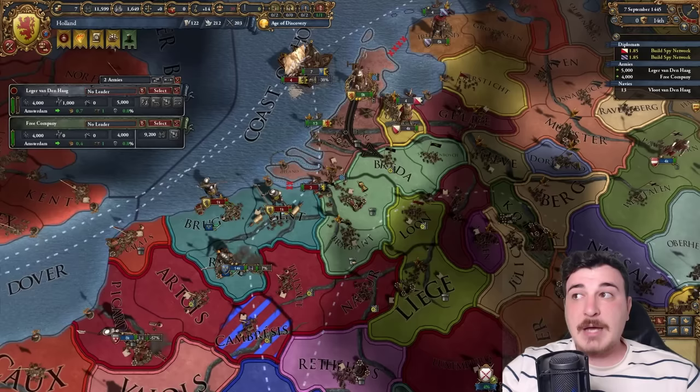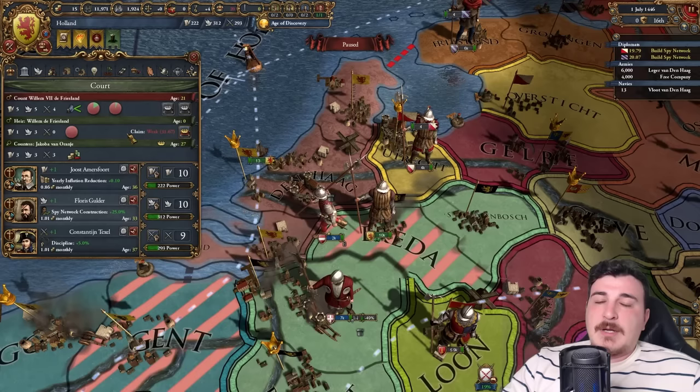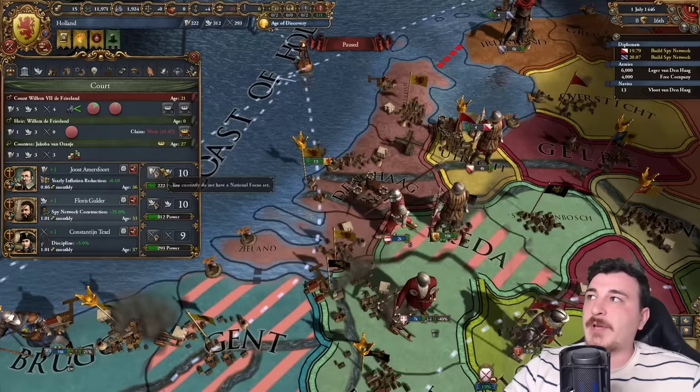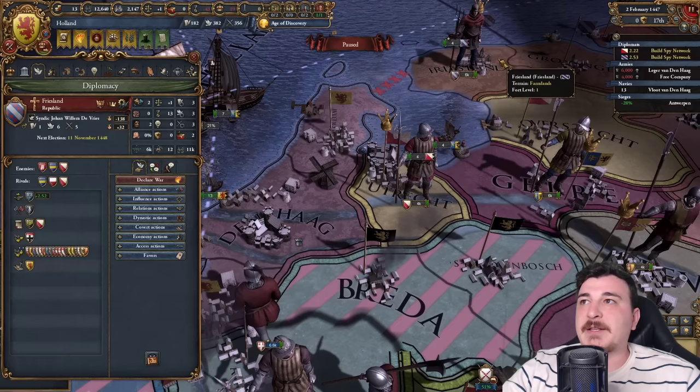I'm actually going to siege down some stuff myself since I don't see them coming toward me — it might be safe to come out of my hiding spot in Amsterdam. We got a juicy 1-3-0 advisor. Willem died though. We now have 30 spy networks, so let's get the two claims on Friesland and Utrecht, and recall our spy from Friesland so we can use him to peace out allies of Burgundy.